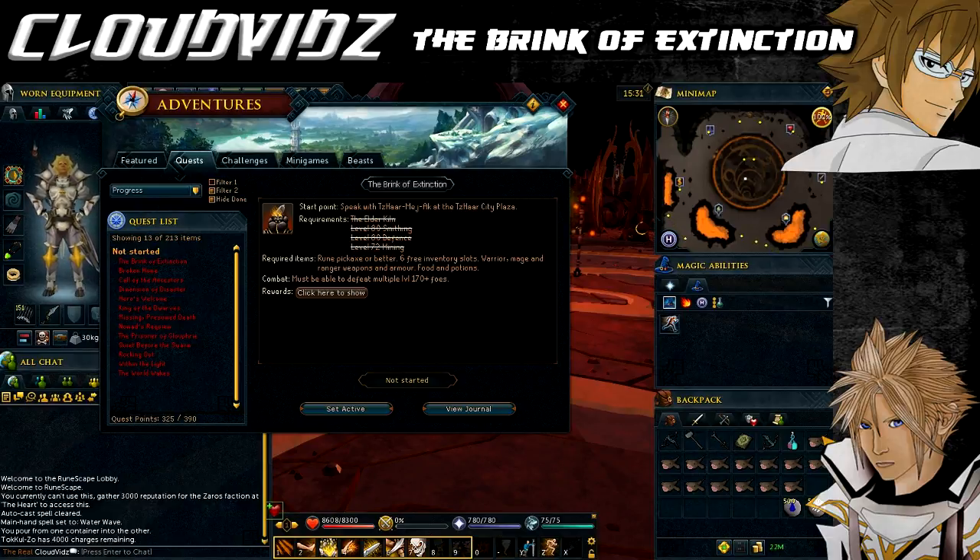Your Attack, Strength, Range, and Magic will matter depending on what combat style you use. Many enemies use different combat styles and have different weaknesses, so like in the Elder Kiln it may be worthwhile to bring hybrid armor. The main weaknesses are to water spells, crush-type weapons, and bolts. For the final boss, go with whatever is your best combat style - magic or melee.